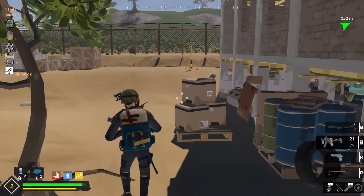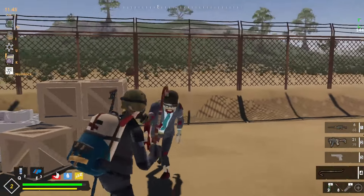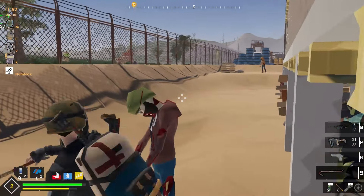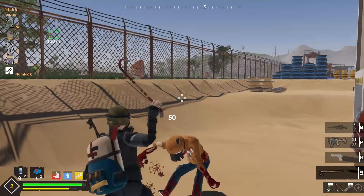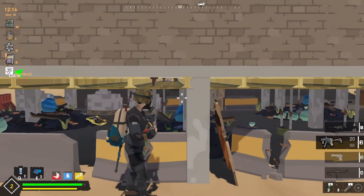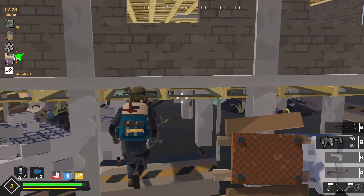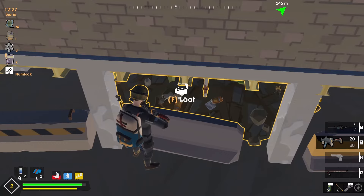Purple pants. And we'll start clearing this side of the building first, I suppose. Oh! That guy scared me. Lots of trash in there. I don't know how to get in there. I can't jump roll. Either that or I just collect trash from the outside.